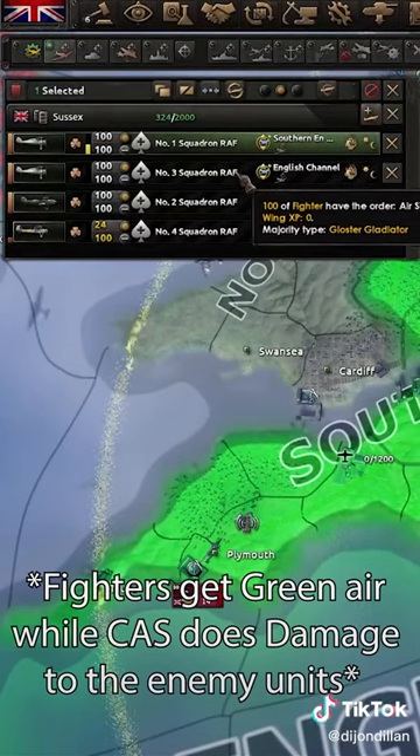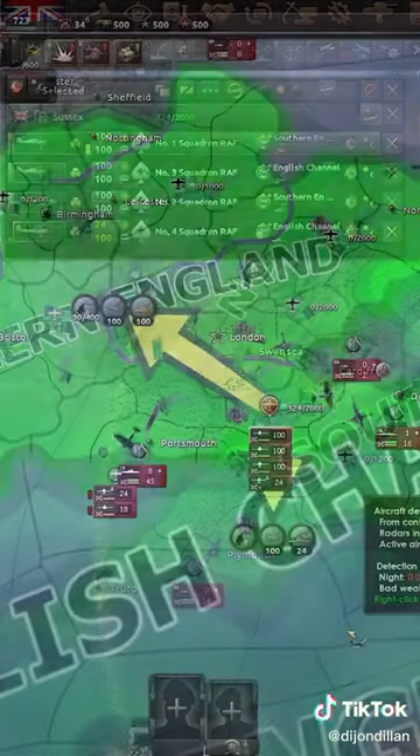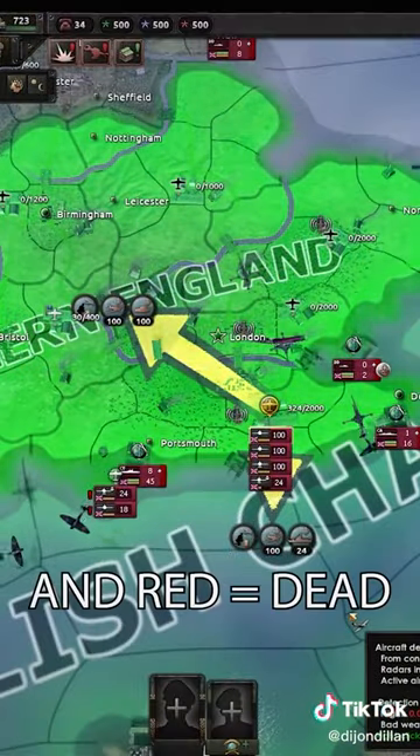Always pair your fighters with your CAS and naval bombers, that way they have peak mission efficiency. And remember, green air is good, yellow isn't as good.